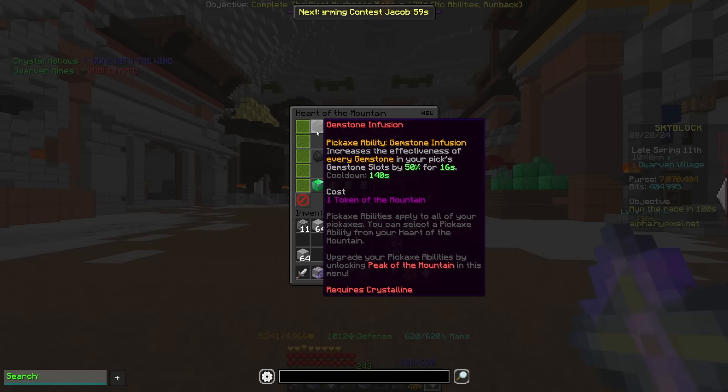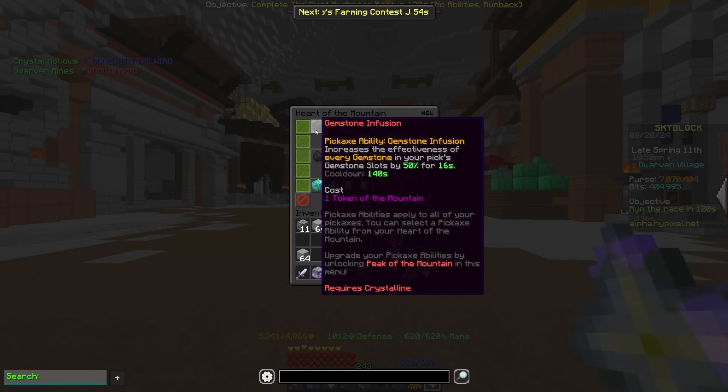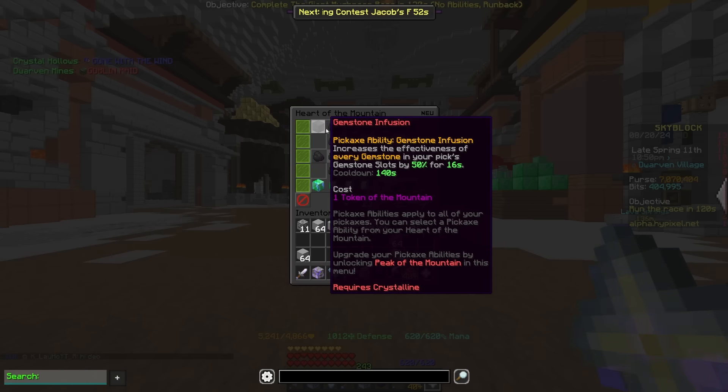Gemstone infusion is for some reason unchanged. This ability is terrible — nobody uses it — but hey, it's still here exactly as it was.